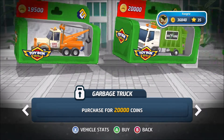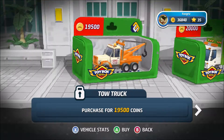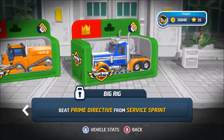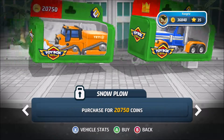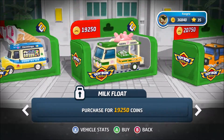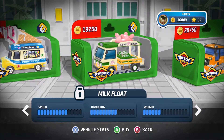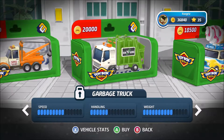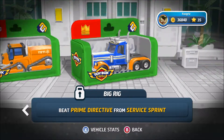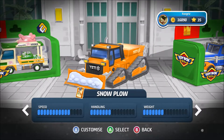Here are the various trucks we could use. Obviously I didn't unlock anything yet because I haven't unlocked this championship. We have a tow truck, a garbage truck, an ice cream van, a milk float, a snow plow, and a big rig — which is going to be the boss, so I can't unlock that. Let's look at the stats. Wow, that's really fast. A little bit better handling on this one. A little less handling but not as weighty. A little bit slow, less handling. Yeah, I think we're going to go with the snow plow — that seems like my best bet. Buy that. So there we go, now I've got my snow plow.